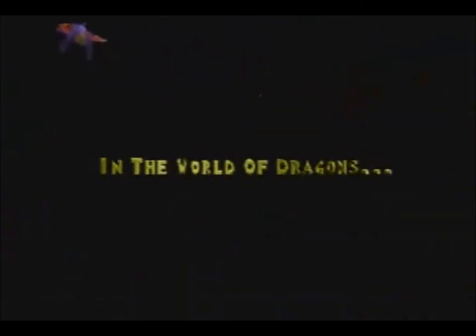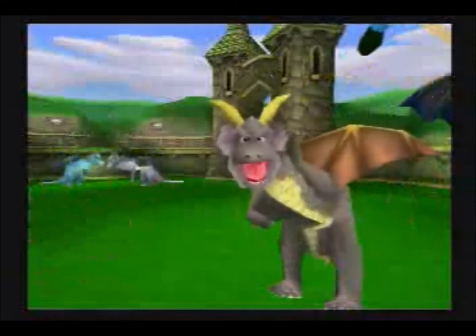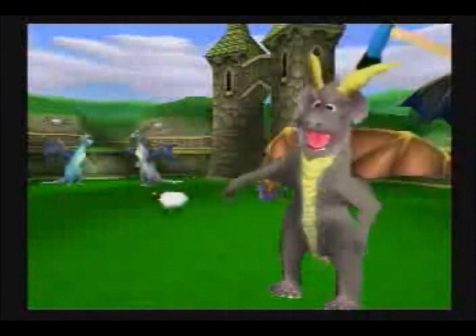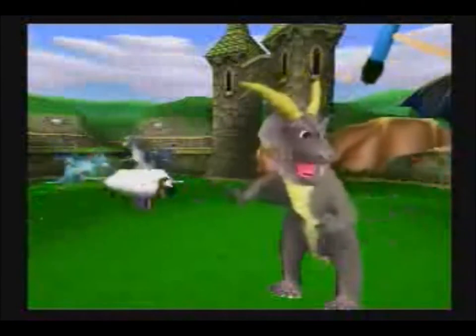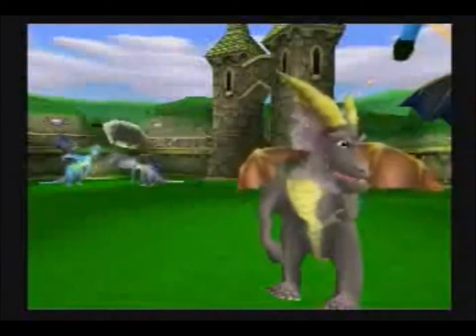This episode I'm going to be showing you the first world, the Artisans world, and how to beat the first level, Stonehill. It might be kind of boring, but who cares? It's been peaceful here in the five worlds. We now have 12,000 treasures — that's how many we need to collect to unlock the bonus treasure world.